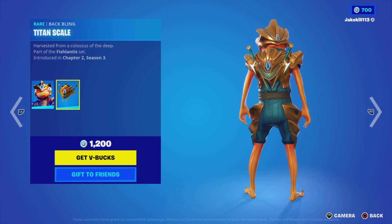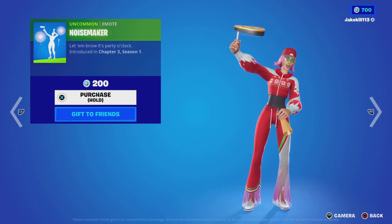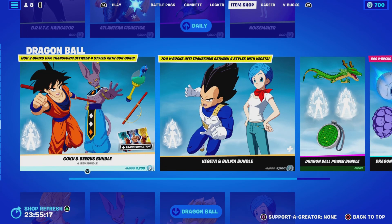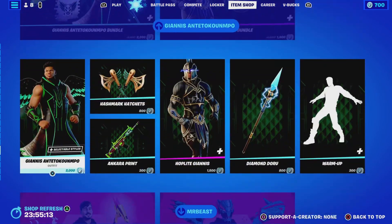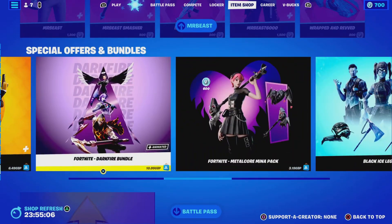I've got a leafing Fish Sticks with the back bling Titan and scale, outside shuffle. It was all a dream. I've got noise maker. We've got Sky right. We've got Goku and the beer bundle - and I've still got the ark on your screen and Mr. B still in as well. We've got these special offer bundles still in the item shop.